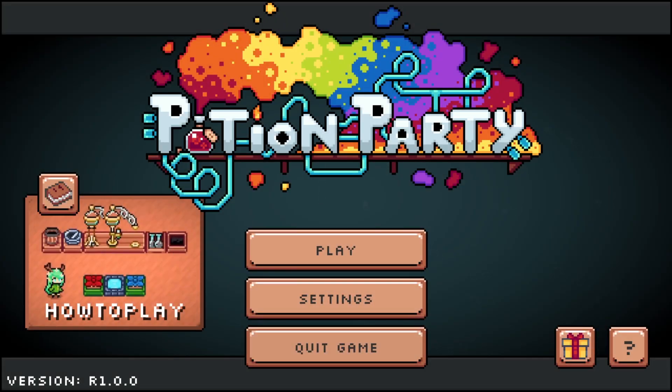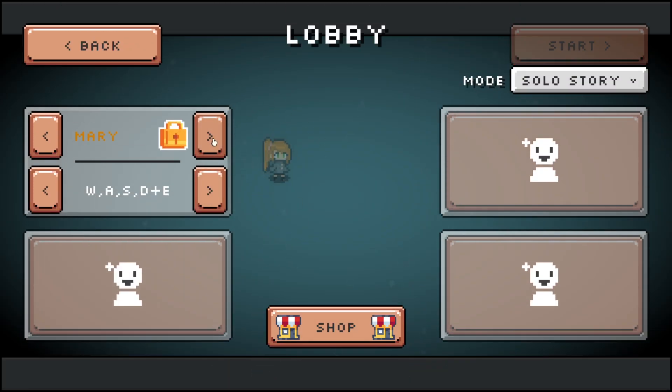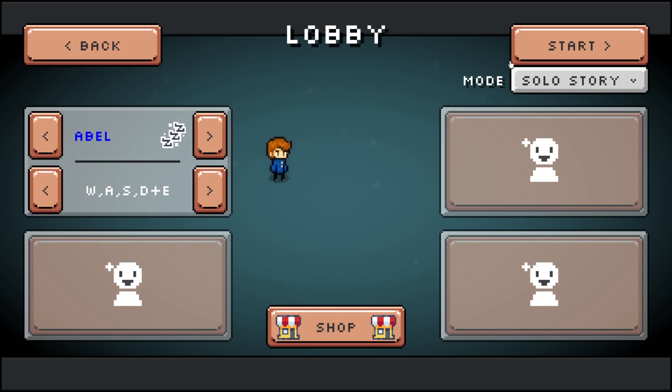What is going on everybody and welcome back to the channel with me Mrs. Z1. Today we are taking a look at a brand new game called Potion Party. I will have a link down below. The game is not available right now but it will be available very soon on Steam as well as most consoles. It looks like this is the only person we can play as right now because everybody else is locked, so we're playing as Able. This game is available as a co-op story but we're going to be playing as a solo story today.